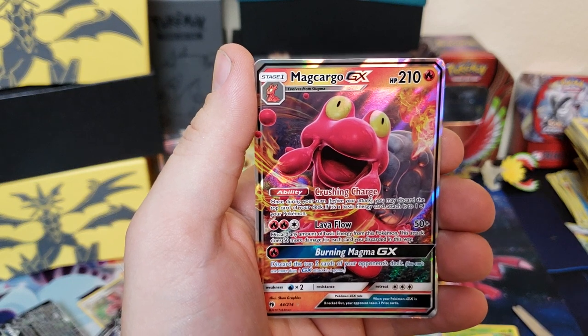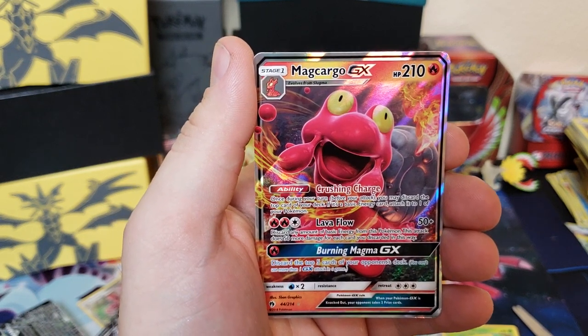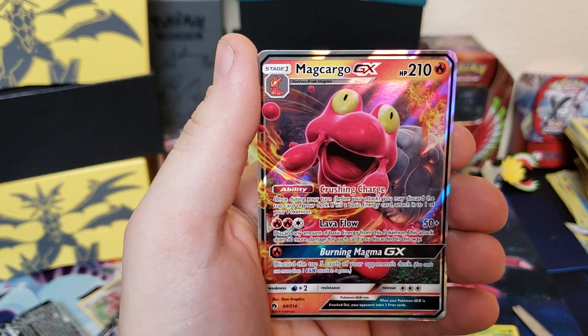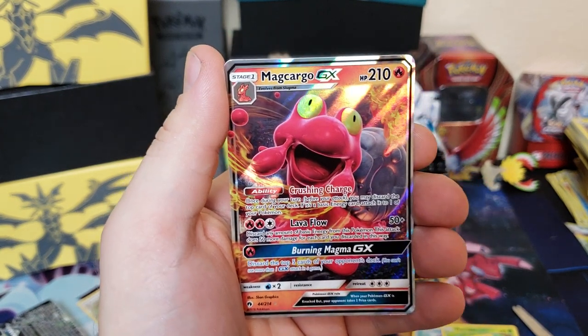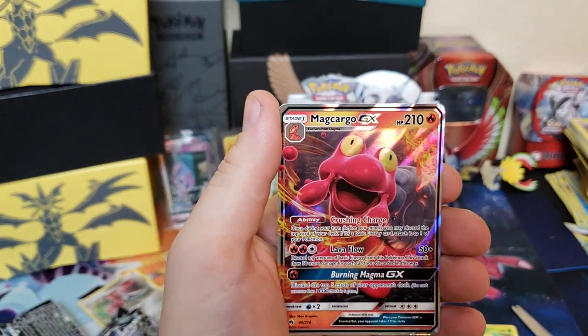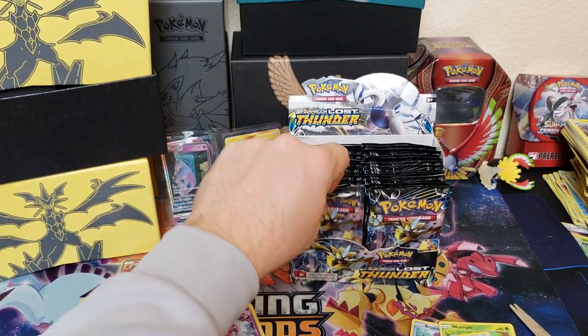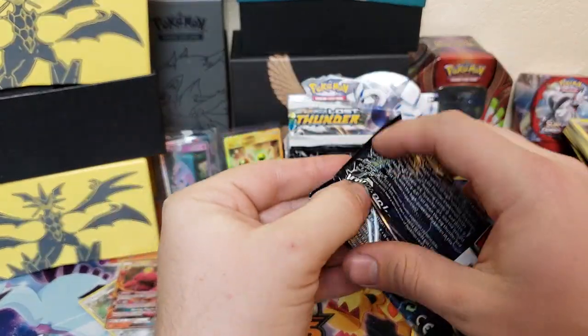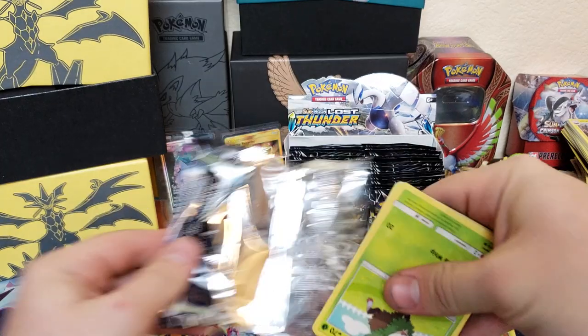Machamp GX's ability — Crushing Charge: once during your turn, before you attack, you may discard the top card of your deck; if it's a basic energy, attach it to one of your Pokemon. Pretty awesome ability right there for Machamp. I'm gonna set him off to the side and let's get some more packs. This is going really good so far, so hopefully we can keep it up.